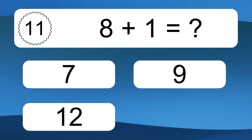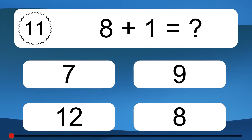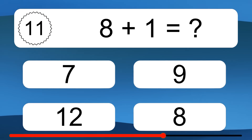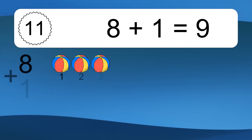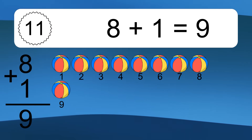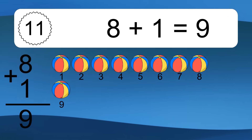8 plus 1 equals what? 8 plus 1 equals 9. Let's count it. 1, 2, 3, 4, 5, 6, 7, 8, 9.